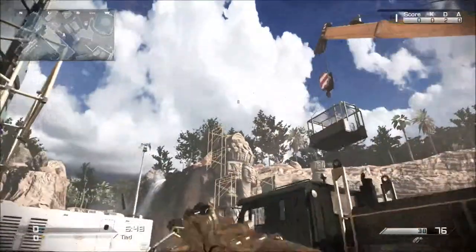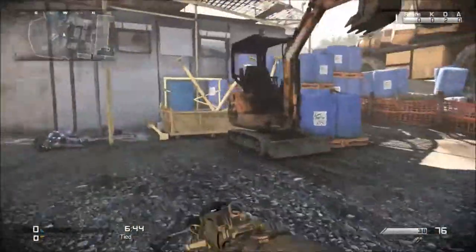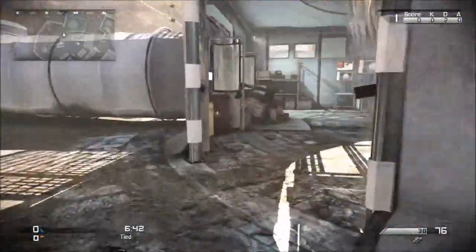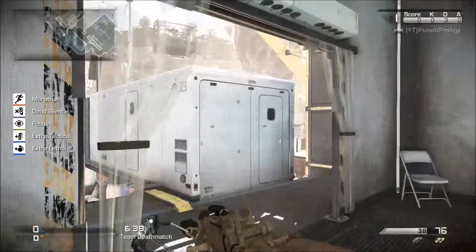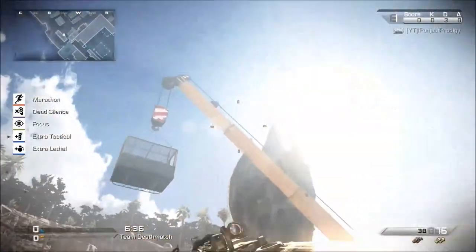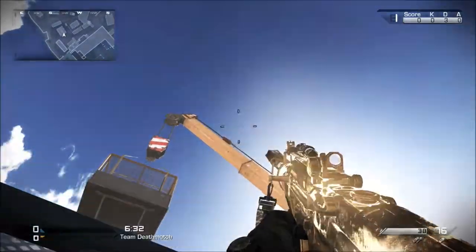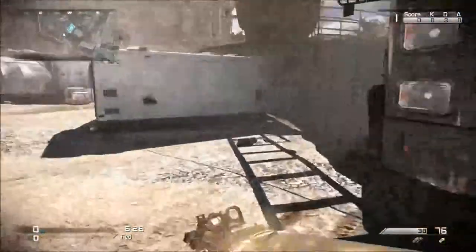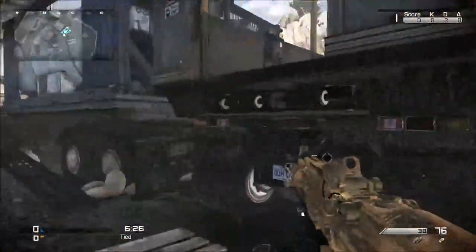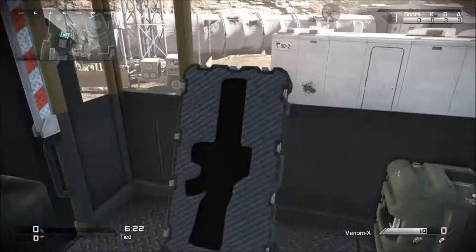I keep getting lower. I believe there are two cans there or just one, so let me just explode the other can. The enemy team doesn't know about this. You fall from the back of this truck and jump in, and the weapon is right here — this is the Venom X, kind of an Extinction easter egg type thing.